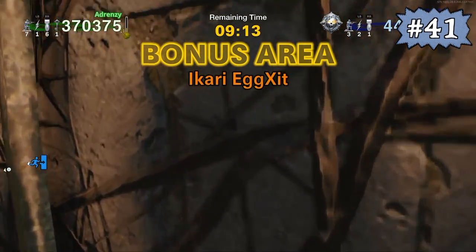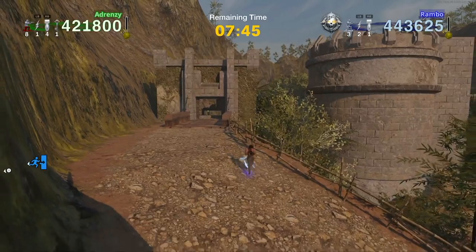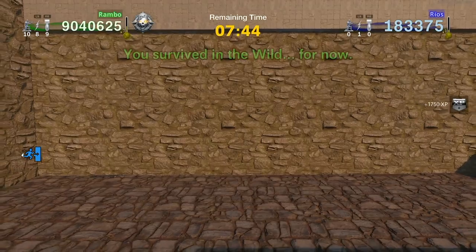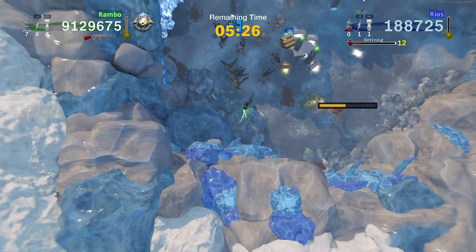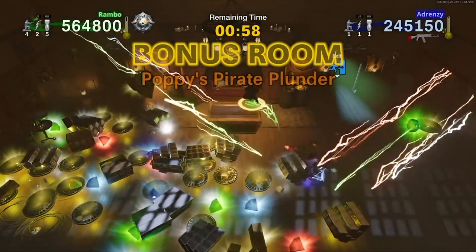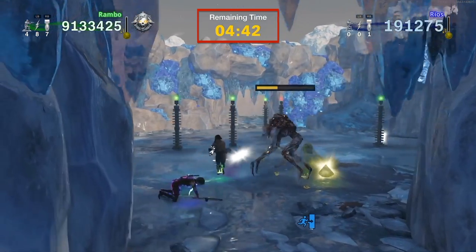In top-down mode, if you have a teammate rejoin a match in the wild while you're in either Ikari exit or Silverback Slideways, they will be sent to the beginning of the wild area while the rest of the team is still inside the bonus area. While in the wild, they can move around in a different perspective and even have the option to teleport, which allows you to play the first few rounds with different mechanics such as sprinting and jumping, and when you take a death it'll sometimes even bring you into a different perspective as well. If you discover another bonus room, or whenever the timer at the top of your screen for the original bonus area is set to expire, everything will reset back to normal.